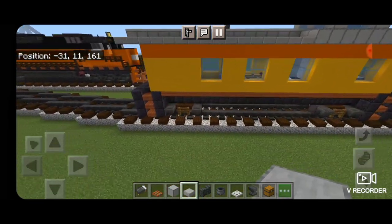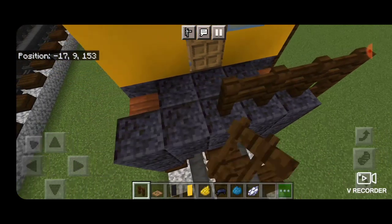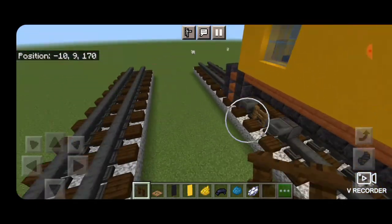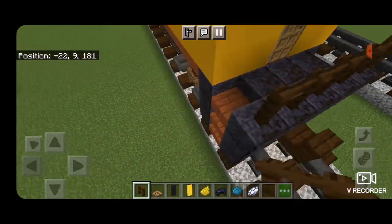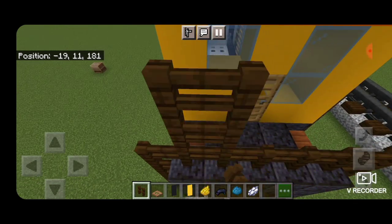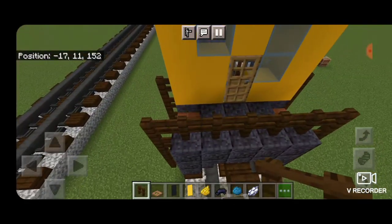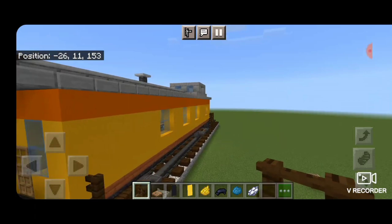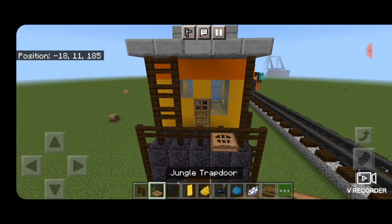Now it's just detailing. On the end make a column of four dark oak fences on each side of the stairway, then come right across the end and do the same on the other end. On the sides make two columns of fences coming up to represent a ladder until it reaches the roof. On the right-hand side a single column to represent a support post. Then close a jungle trapdoor for the brake wheel.